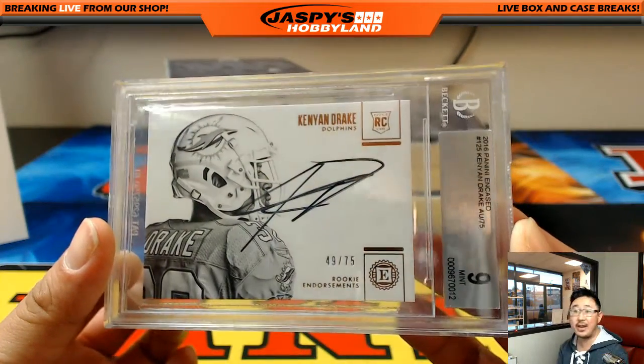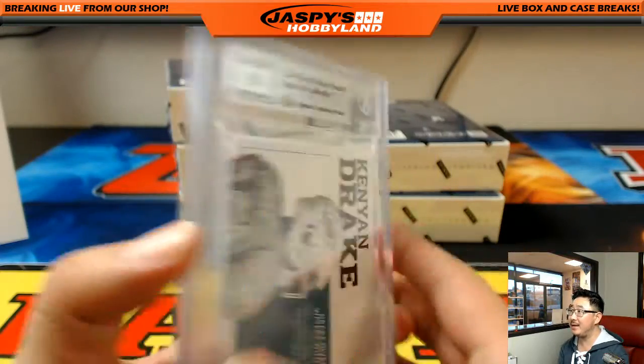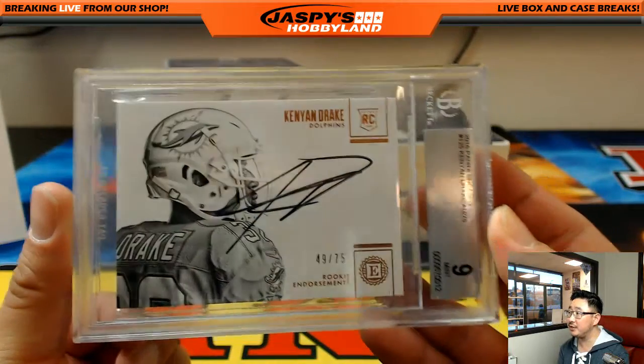We do our free order. There's Kenyon Drake, 49 out of 75 — graded a nine on that Kenyon Drake. There you go. Dolphins — that goes to Michael G. of the Dolphins.